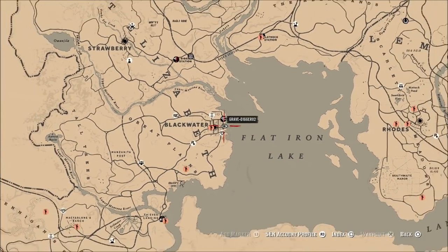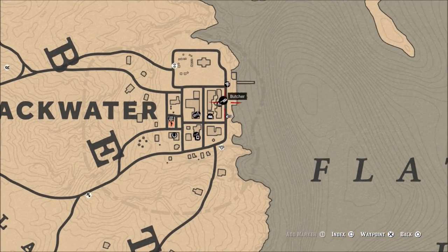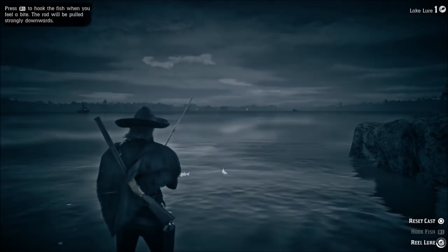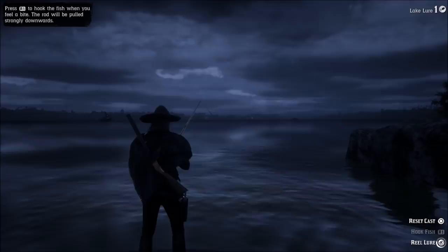You can fish anywhere up and down this bank here and find these lake sturgeons. Just make sure that you have a lake lure — it is easier to catch these. You won't have to worry about catching any of the smaller fish. With a lake lure you will be able to catch these sturgeon very quickly. If you turn your eagle vision on you cannot miss them; they are the only big fish in the water. All the other fish are very much tiny compared to the lake sturgeon.